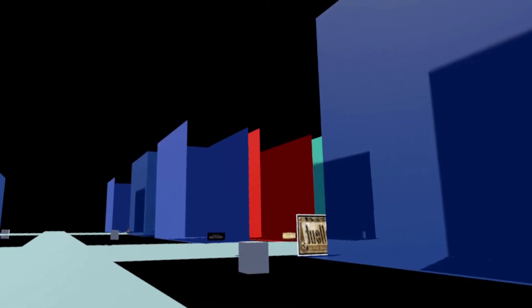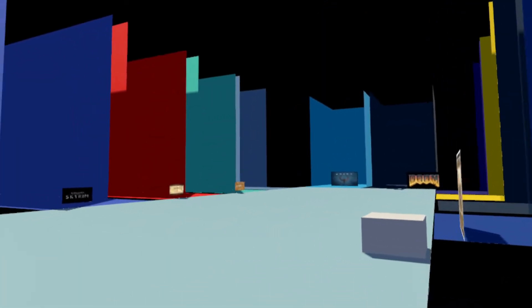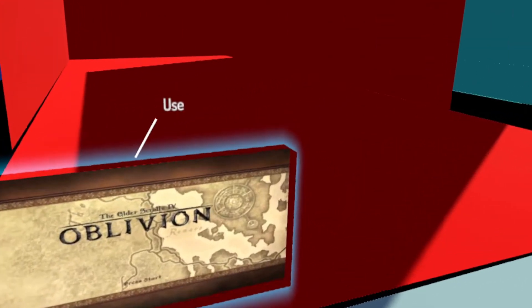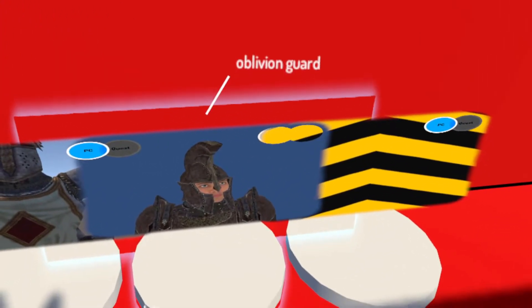You'll see this little Zelda thing on the left — go right past that to the very next little area. It's going to be right over here to the right. Once you get here, click on the little nameplate that says 'The Elder Scrolls 4: Oblivion' and the avatars will load in — it's the Oblivion Guard.